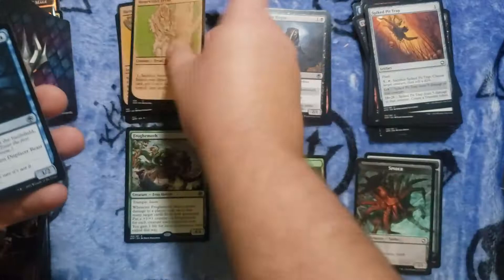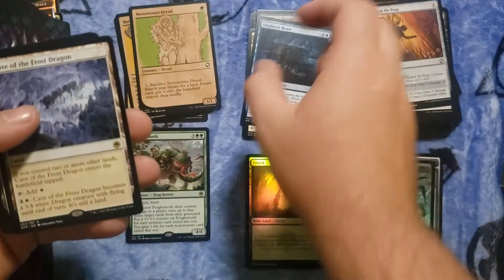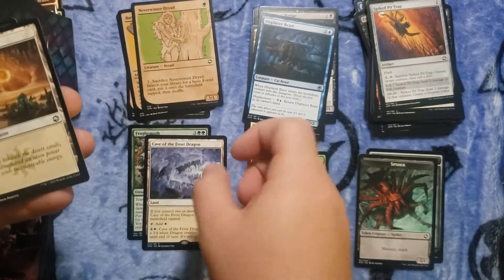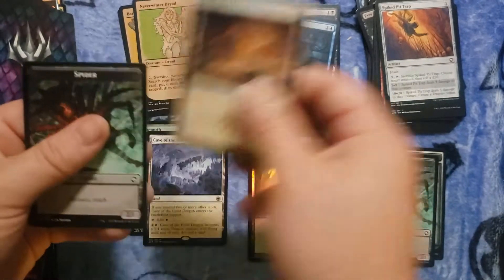We got two of the showcase cards in a row. Cave of the Frost Dragon — wonder if I can find some friends there, probably not. I do like that these all have flavor text on them.